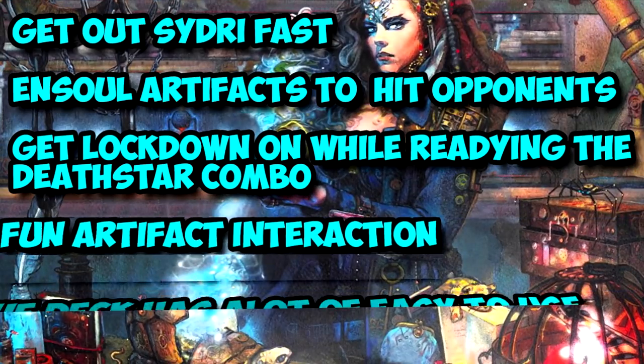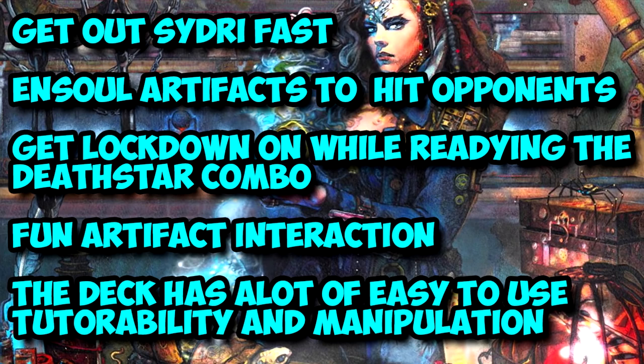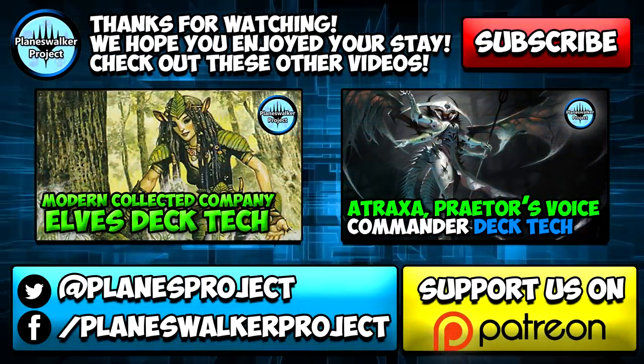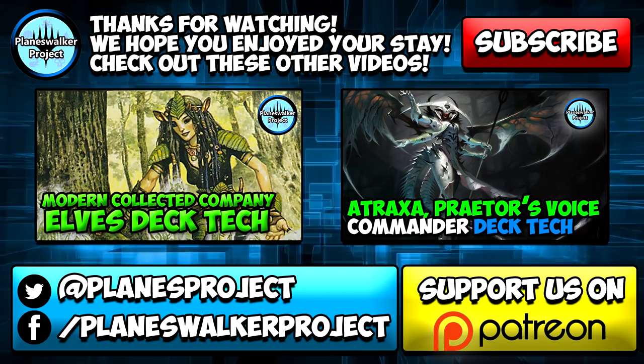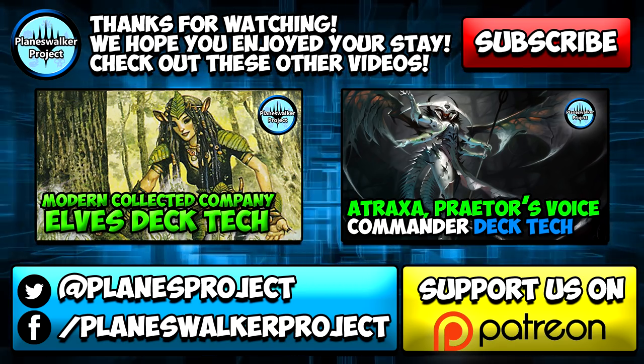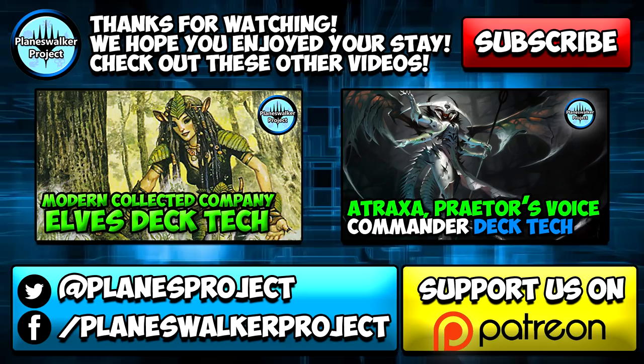So the way we want to run our deck is to early game tutor for some key artifacts, getting out Sidri as fast as possible. We want to get her out with our artifacts so that we can begin poking opponents with the animated artifacts. We can go for the Death Star combo with Aetherflux Reservoir, make our field untouchable with the Darksteel Forge and Mycosynth Lattice, and make them even better with Padeem giving them all hexproof. Good luck getting rid of that field. That's going to wrap up our tech on Sidri. If you want to see the full decklist, it's included in the description. Remember to like and share this video with your Magic: The Gathering playgroup, and if there's a commander you'd like to see covered in a future video, let us know in the comments below.